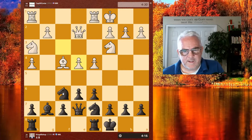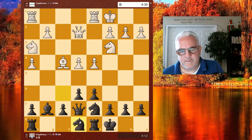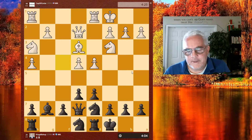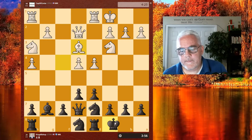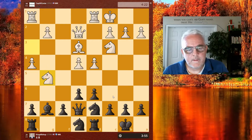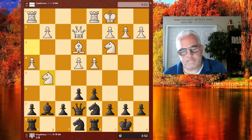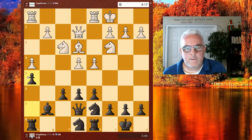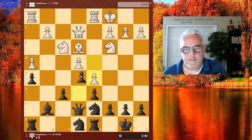Yeah, I'm not too happy about this position — it's really cramped. All right, it gave me a reason to push my f-pawn. I'm going to push my h-pawn, and now I'm going to push my e-pawn to obstruct the center.